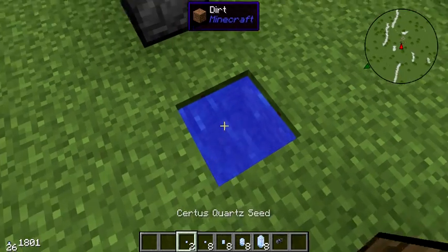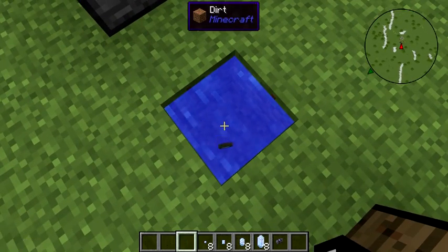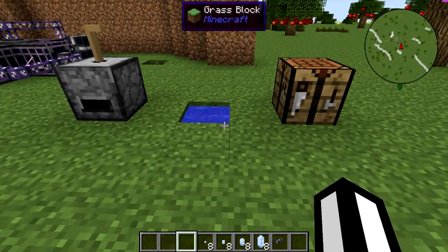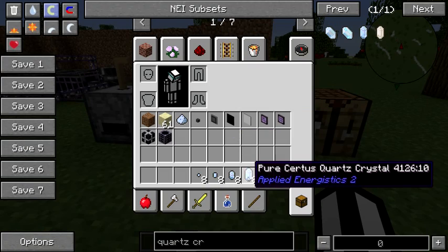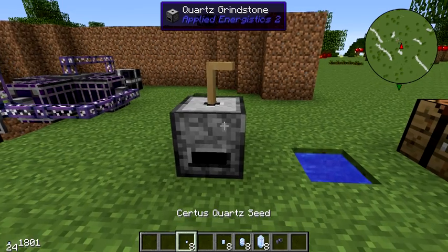If we take these quartz seeds and put them in a pool of water and wait for several hours, they will eventually turn into these pure quartz crystals. There are certain recipes that require pure quartz crystals, but for most recipes that require standard quartz crystals, you can use the pure ones instead. So we're effectively doubling our amount of quartz.